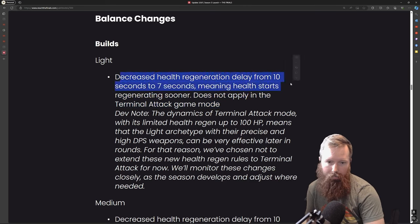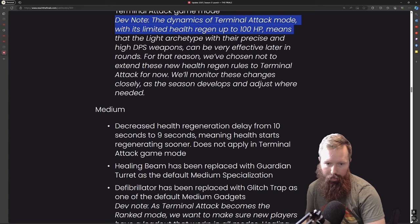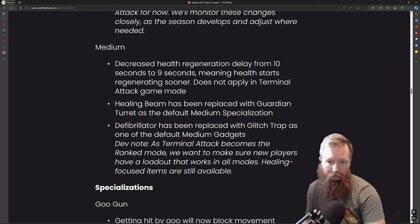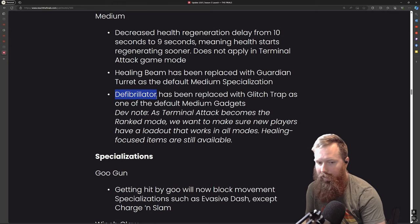The light regenerates health a little faster, with some notes about regeneration of up to 100 HP and a decrease in health generation time from 10 to 9 seconds. The healing beam has been replaced with a guardian turret as the default medium specialization. The defibrillator has also been replaced with glitch trap as one of the default medium gadgets — that's kind of interesting. I think the defibrillator should have stayed as default. I already have all my classes spec'd out, but for new players this is what they'll be using. I still think the defibrillator should be the default.